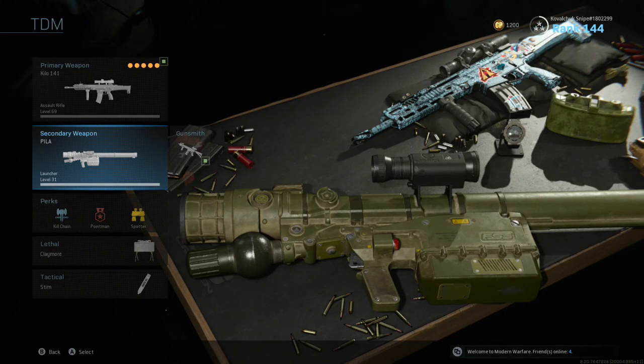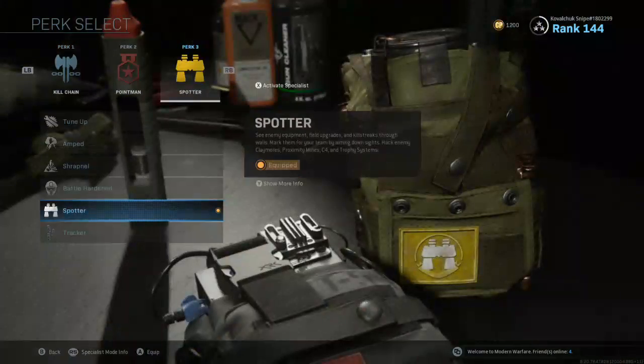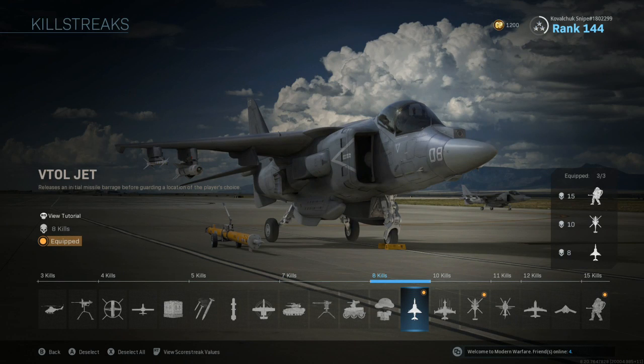For secondary, pick a Pila because sometimes it's hard to shoot stuff like counter-grade deeds and personal radars on the other side of the map. For perks, pick Kill Chain, Point Man, and Spotter. Lethal and Tactical is totally up to you.